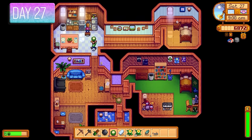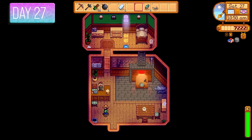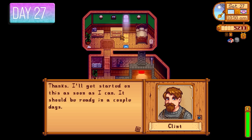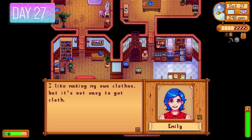I went to Clint to upgrade my pickaxe to a steel pickaxe so I could do more effective Skull Cavern runs — the steel pickaxe two-shots the nodes. It was Emily's birthday, so I gave her an amethyst — she was super happy with that, getting her straight up to three hearts. I then spent the rest of the day cutting down trees to get more sap and wood.